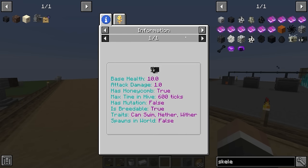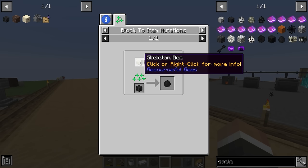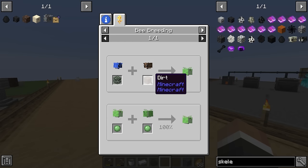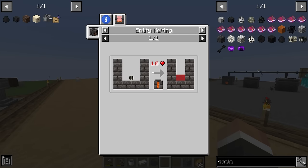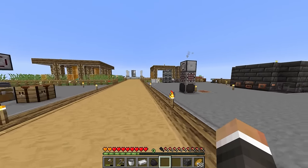Initially we'll have to go kill wither skeletons the old-fashioned way, but once we have some there is also a wither skeleton bee. We can get a wither skeleton bee spawn egg using the block-to-item mutation - by having a skeleton bee fly over a wither skeleton skull. To get the skeleton bee we need a slimy bee flying over a skeleton skull, and the slimy bee we can get by breeding a water bee and a dirt bee. From there we can use wither skeleton honeycombs to get basically infinite wither skeleton skulls, combined with our infinite soul sand to repeatedly kill the wither for infinite nether stars.